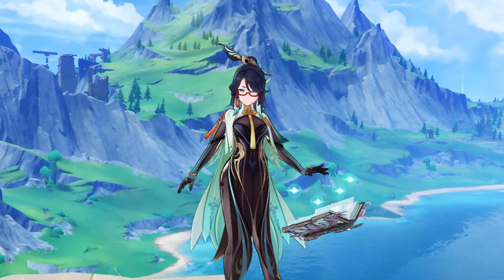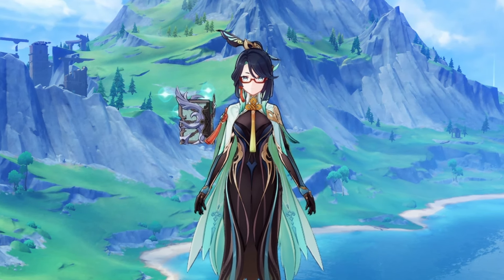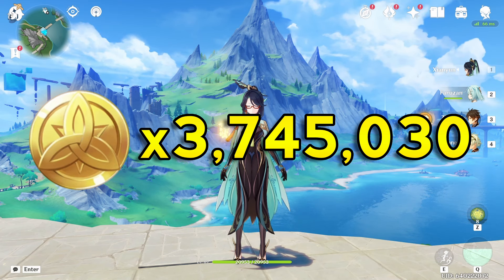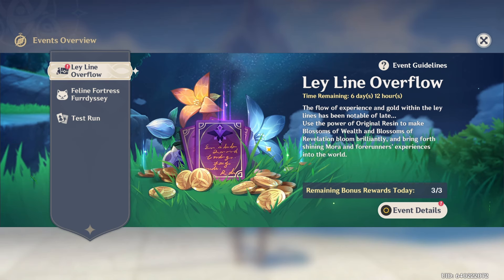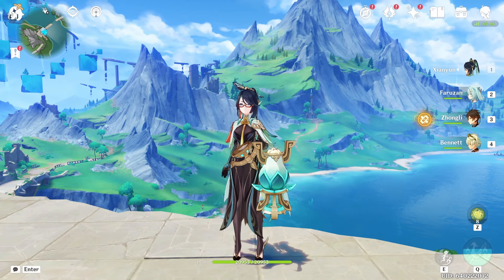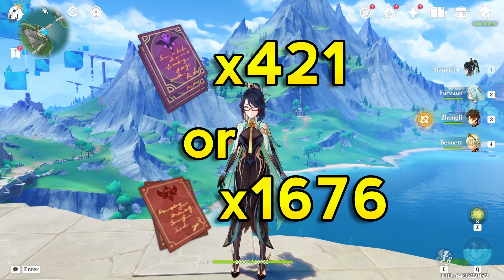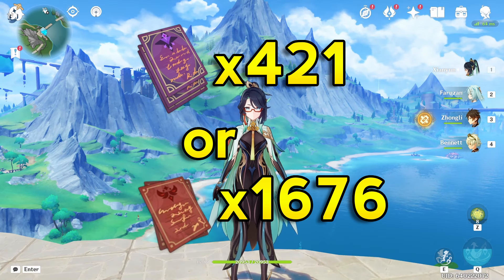The total mora you're going to need for everything — including ascension costs, level up costs, and even talent costs — is going to be 3,745,030. Quite a lot of mora, but don't worry. In fact, there is ley line overflow, so it is now a good time to start farming your XP books and mora. Since we are talking about XP books, you're going to want at least 421 purple books, or 1,676 blue books. Quite a lot of books, but now is an easy time to start farming.